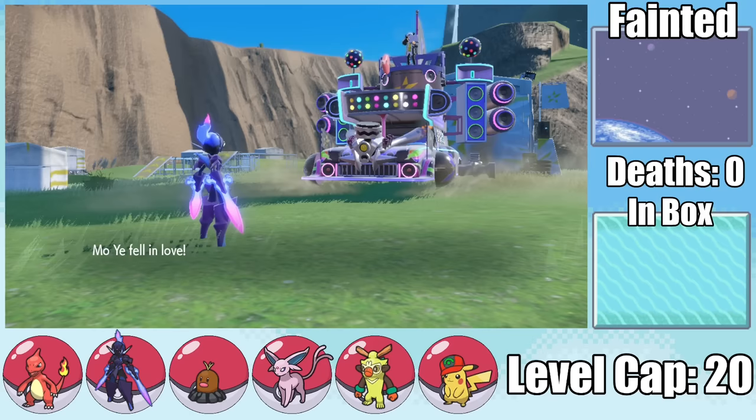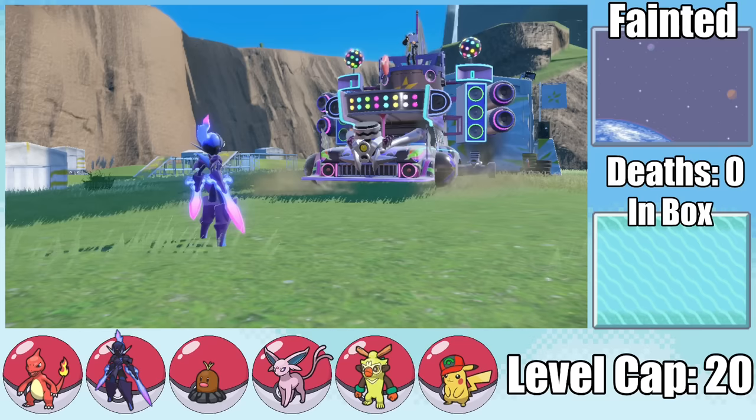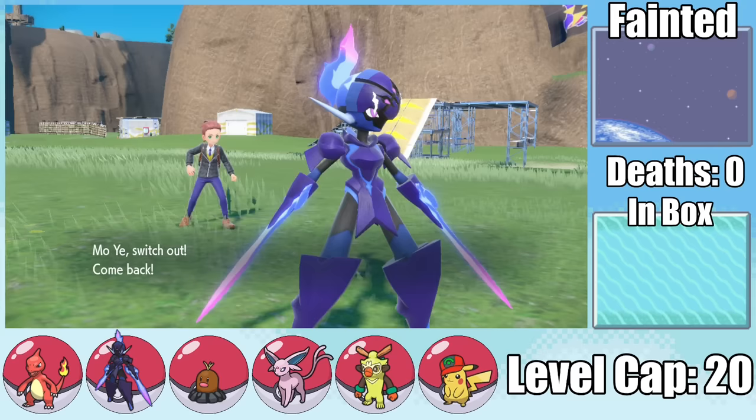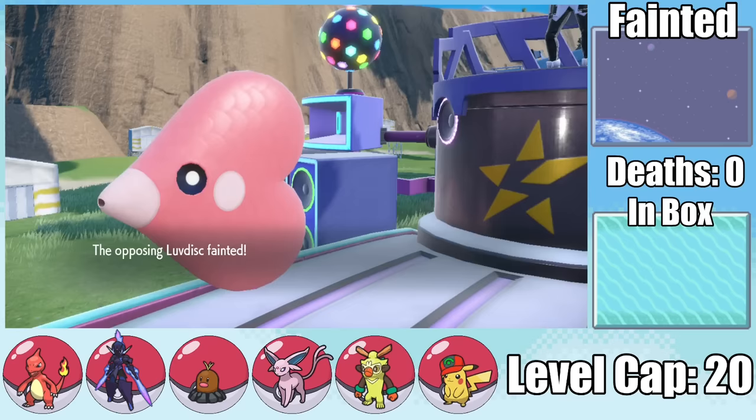While he starts the fight with a Luvdisc, his Starmobile can't be randomized, so we're gonna have to go up against that monstrosity. This Luvdisc just set up Attract and we don't have a single female Pokemon in our party. So after setting up a Swords Dance, I try to take it out, but I end up getting confused off of Water Pulse and then being immobilized by love. Cerulege has already taken about 40% damage and is weak to the Starmobile, so it's gonna be pretty much impossible to get our best damage dealer a good switch in. At least when I send in Pikachu, it goes for Wish instead of Attract, so I can take it out with a Thunderbolt.